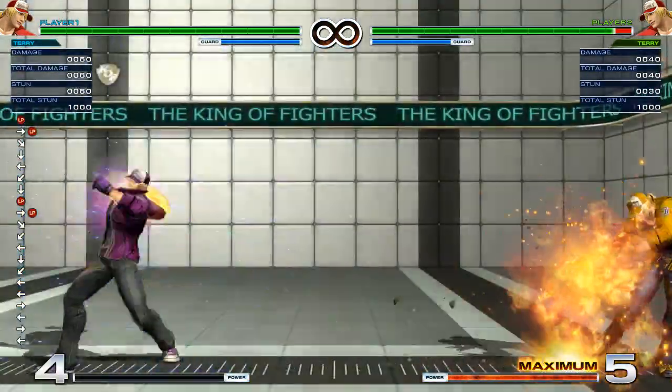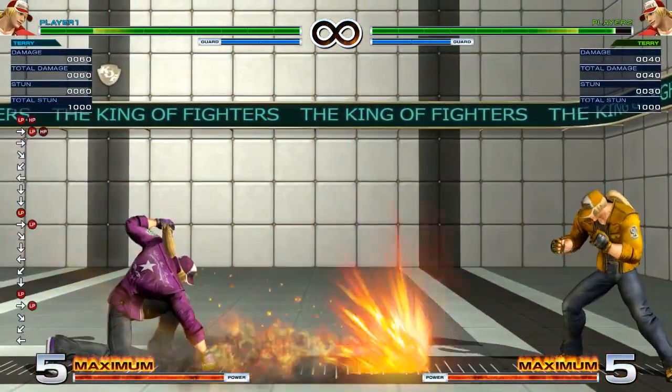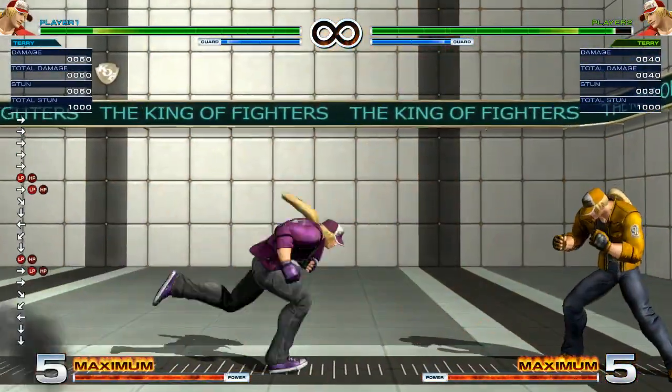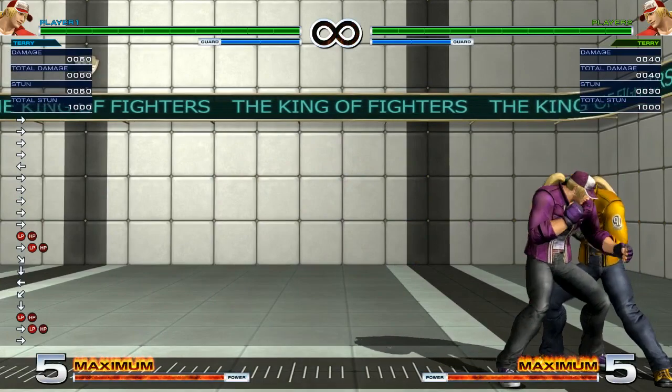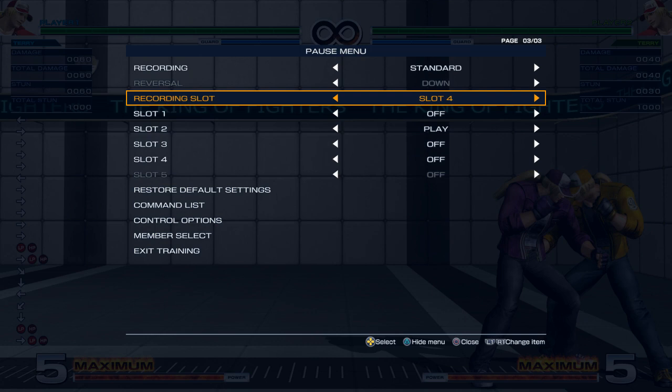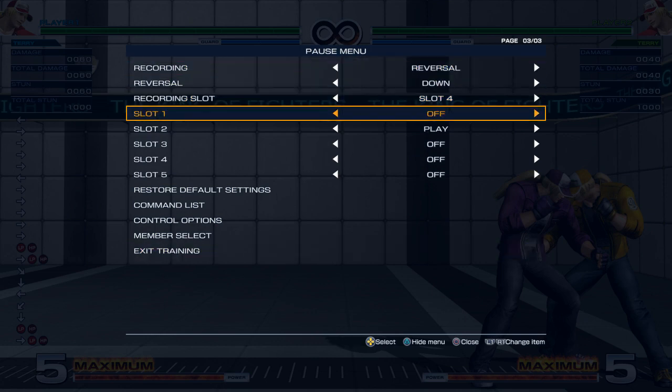Now supers. You have Power Geyser, EX Power Geyser, and Buster Wolf. Power Geyser is a viable reversal — let me go ahead and set this to reversal wakeups. It does have invincibility options, and the EX version will also have it.